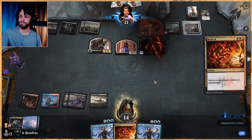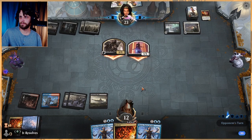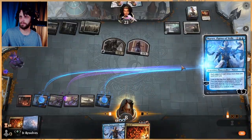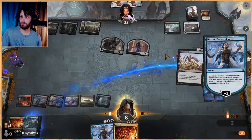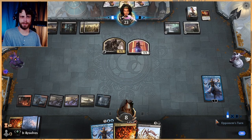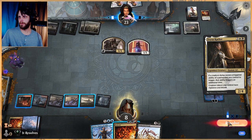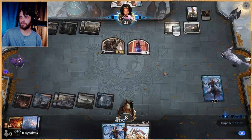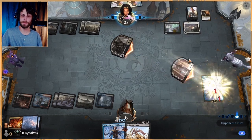Go ahead and kill this now. Cry of the Carnarium would be like amazing. We'll pass and hopefully this works out. They may try to kill Narset but I kind of don't think they need to worry about it. I'm going to intentionally kill that before we do the whole Extinction Event thing because then everything triggers extra times and that's just super bad.